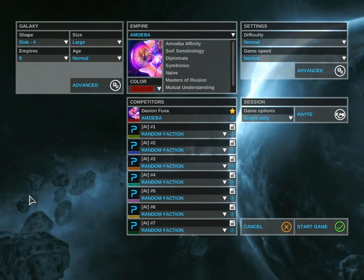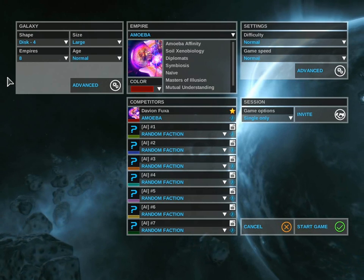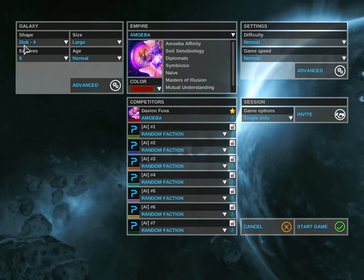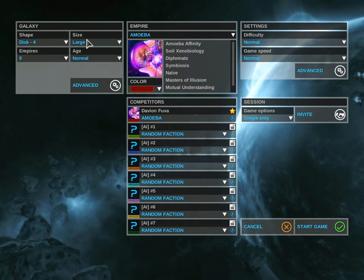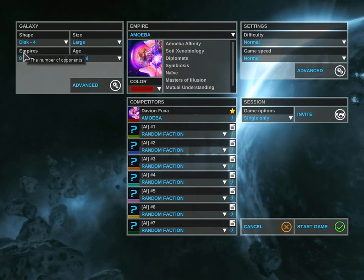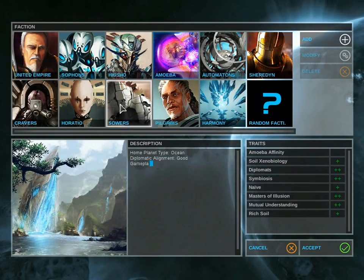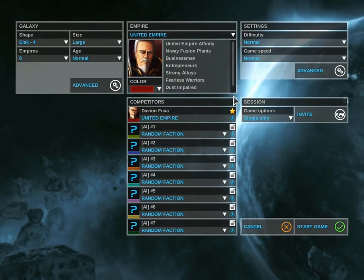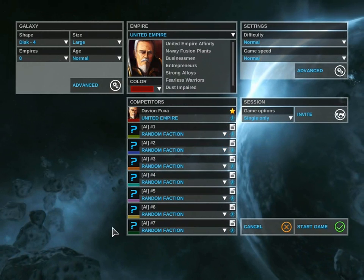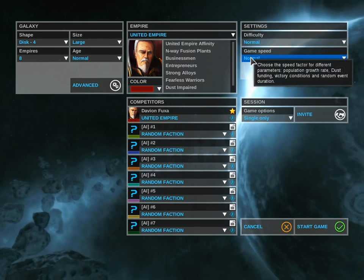This is where you'll start if you're trying to start a new game. I suggest if you're new, pick a shape for disc 4, size large, maybe put 8 empires. Keep the age normal. Use the United Empire for your faction. You can throw in a few AIs, but we'll leave them all random right now. Keep the difficulty normal and the game speed normal.